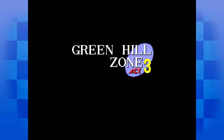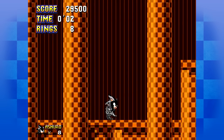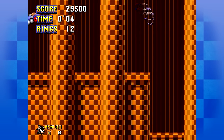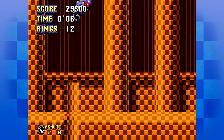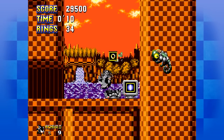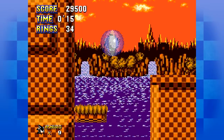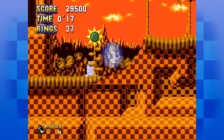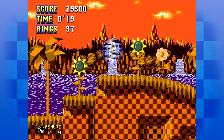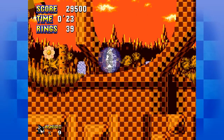Bottomless pits are a cheap way of killing people, but they are a way to quickly tell the player: if you mess up on these jumping sections, you're going to die — which is arguably bad. But if it's specifically platform sections, I don't think it's too bad because you are obviously punishing bad platforming. Whether that should be in the first stage or not is another question — maybe if you want to do that, do it later, not right on Green Hill Zone 1.